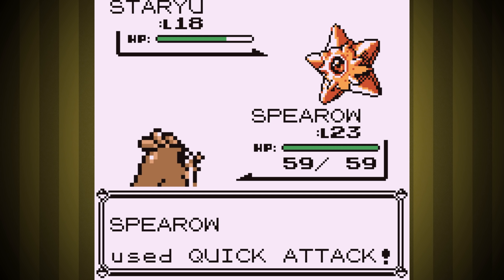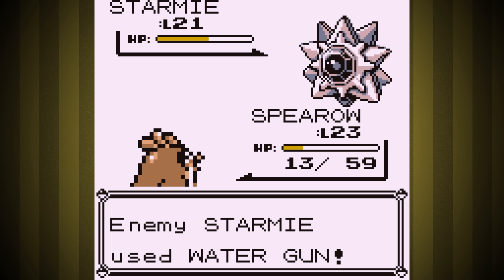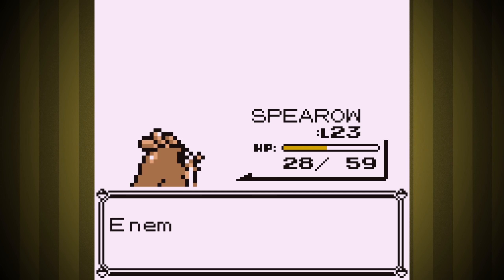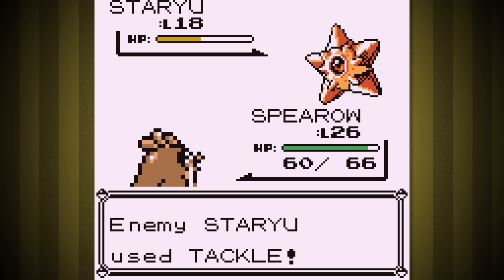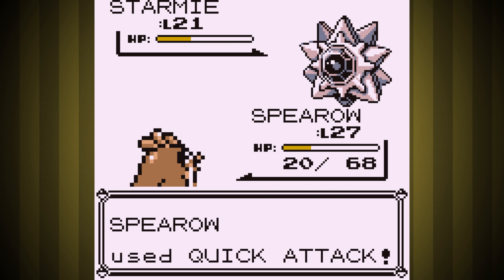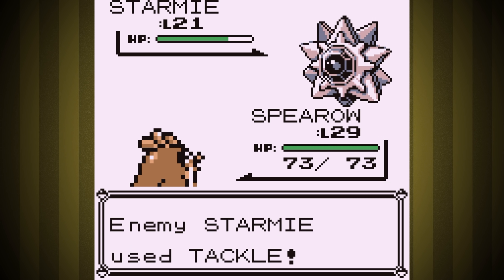Next is the Water Gym, and it starts weird. We get crit with Water Gun for less damage than expected, and take out Staryu with a regular Quick Attack followed by a critical one. But Starmie is a beast — even with critting our first Quick Attack, we hardly do anything to it. We're not ready yet. Two levels later, we completely breeze through because Misty decided Tackle is way cooler than Bubble Beam. I probably could have won at level 20 if she'd fought like that the first time.